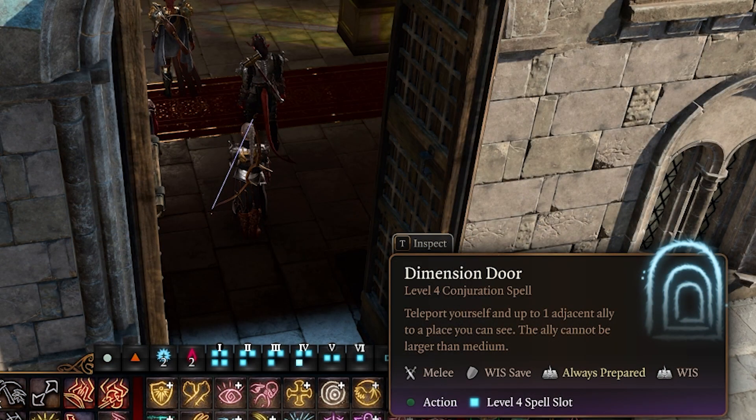Dimension Door is a level four spell and as you might expect, it's got everything to do with teleportation. Teleport yourself and up to one adjacent ally to a place you can see. This is very useful when you're trying to get out of a sticky situation, particularly if something's about to explode. Think of the steel watch mission — making sure that when one of those watches is about to explode, you're not in range. Very useful indeed, I definitely use this and I encourage you to make sure that you include this in your arsenal as well.